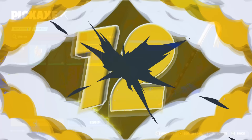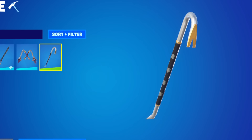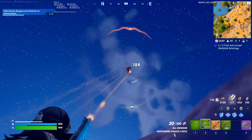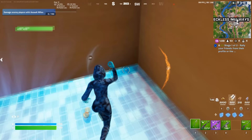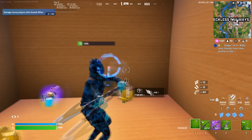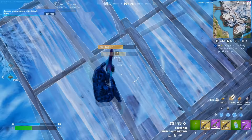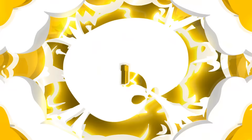Another pickaxe priced at 500 V-Bucks is the Vault Guardian. It is sort of a mashup of all the other crowbar pickaxes we have ever seen in Fortnite — it has the silver colour of the original crowbar and the golden effects and black handle of the Gold Crow. That is a really cool touch. Any of those pickaxes are going to be a great choice, though the original crowbar is quite rare as it was a free pickaxe given out during Chapter 1 Season 5 and hasn't been available since. The Vault Guardian features in the store more often than any of those pickaxes, it looks really clean, matches with so many different skins, and you can definitely make some tryhard combos with it.